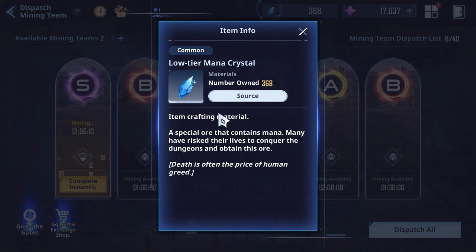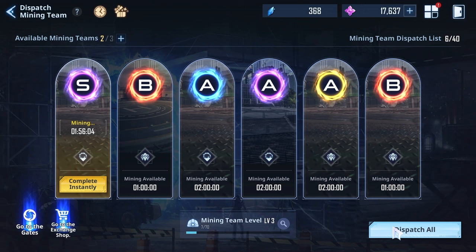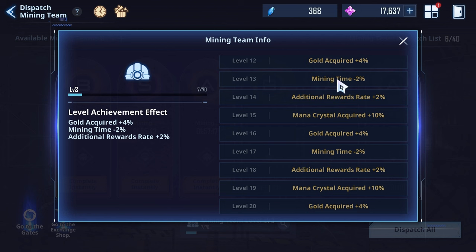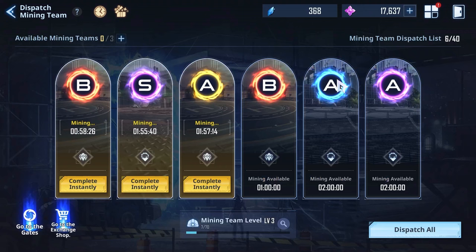These are the mana crystals, which are basically a currency you can spend in a shop. Just press dispatch all and it will dispatch up to three gates you currently have, showing their rank and dungeon type. The higher the rank and type of dungeon, the better stuff you'll get. Mining levels also give different passive bonus effects — the higher your level, the more you get.